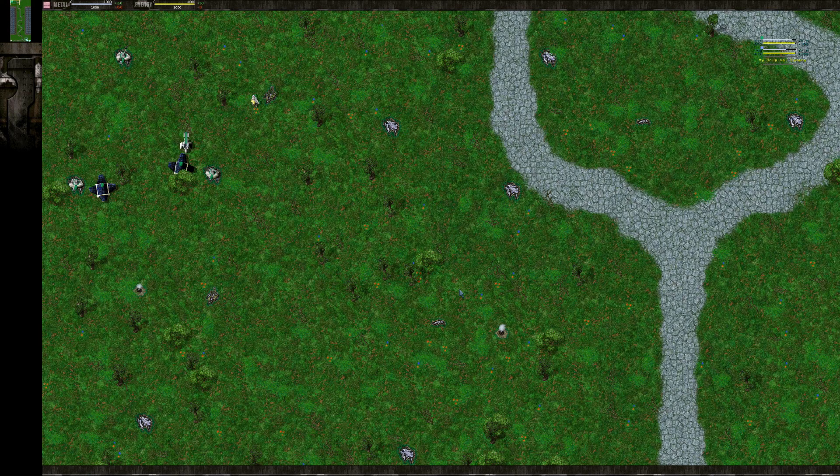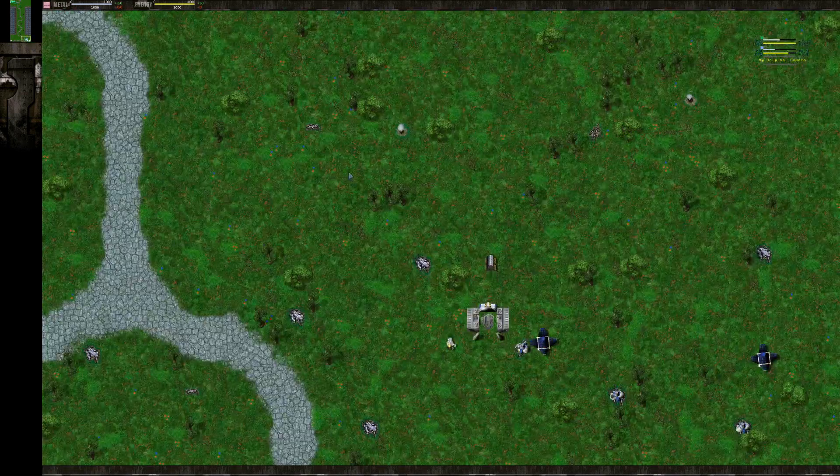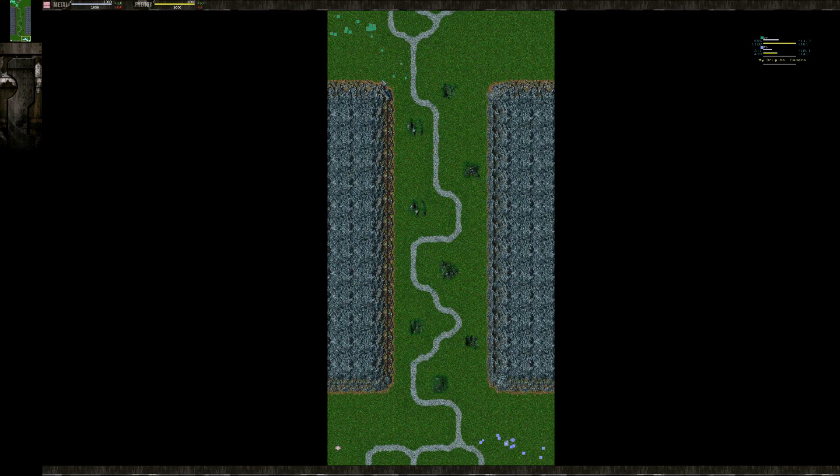Good morning everybody. Today we have another round two escalation tournament game between FN and BR. BR is in the top left — the dark green arm commander going vehicle first. And in the bottom right we have FN, the other arm commander, who is also going vehicle first. I do like vehicles first more on this map. It is very big, and with this giant distance between the two bases, I think vehicles are very ideal.